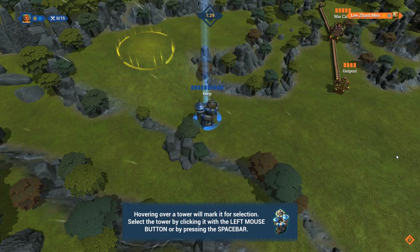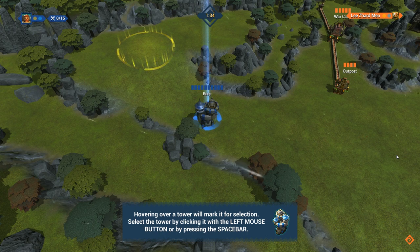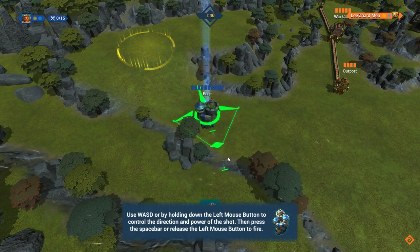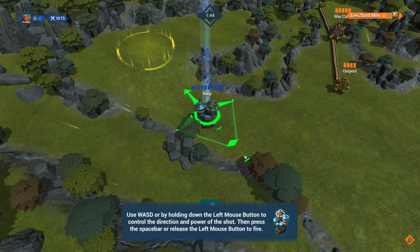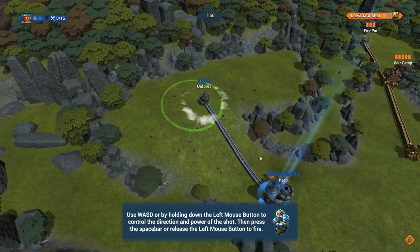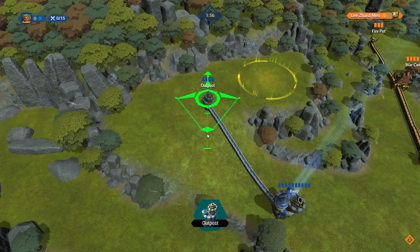Hovering over a tower will mark it for selection. Select the tower by clicking it with the left mouse button or by pressing spacebar. Outpost — this is a pretty cool mechanic. I really like this. That's an outpost, and I believe I have to do that again.